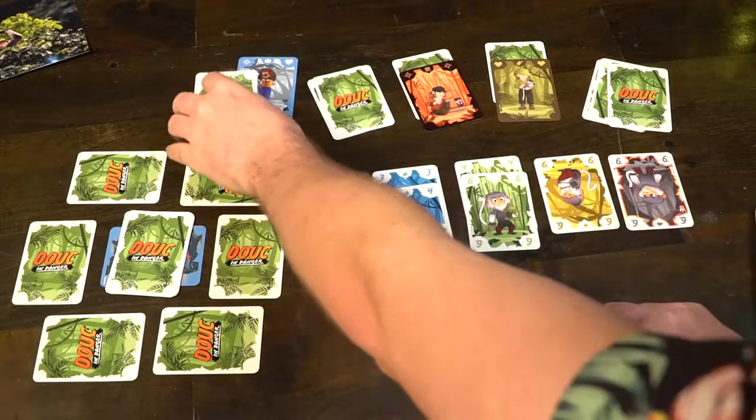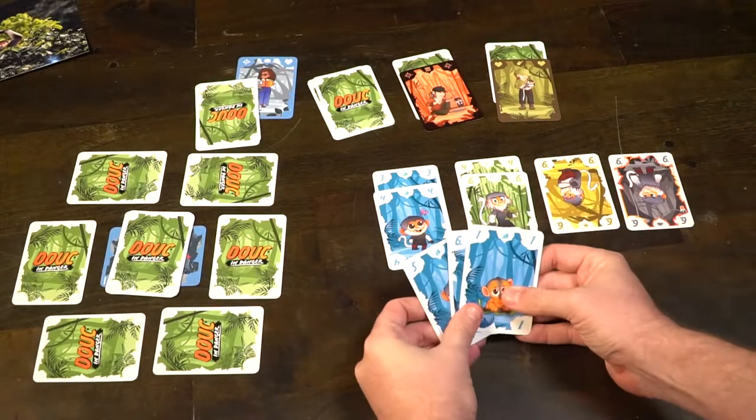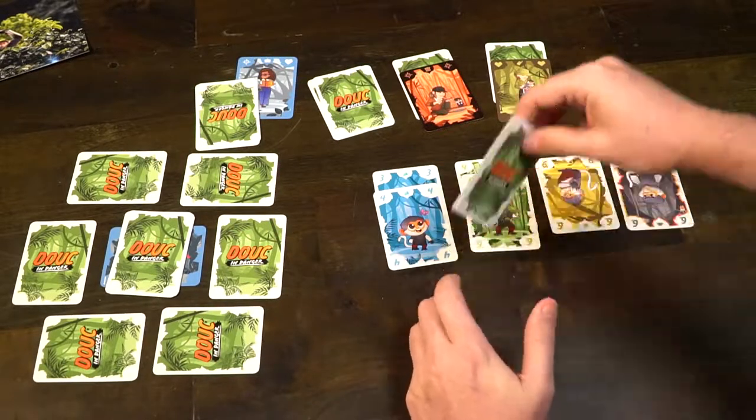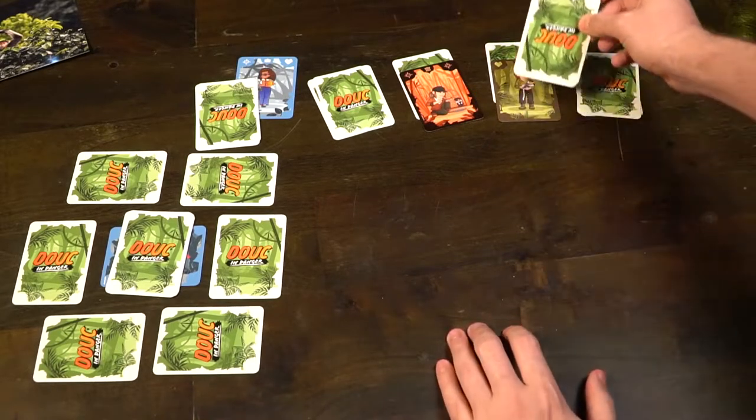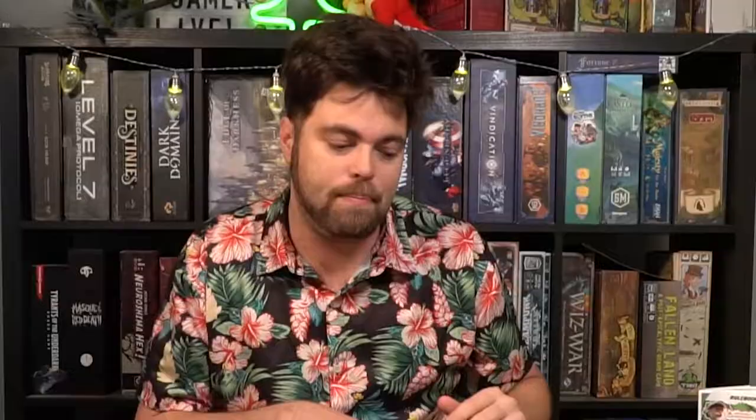Once the deck runs out and all the cards around it have been drawn, the phase ends. You check to see whoever has the most negative points, and that player loses. Whoever has the least number of face-down cards is the winner. You can play up to 3 games if you want to determine an overall winner.